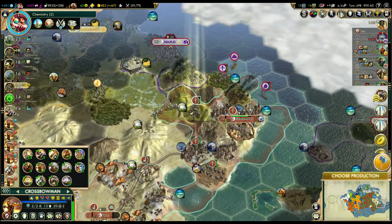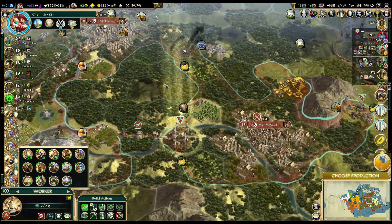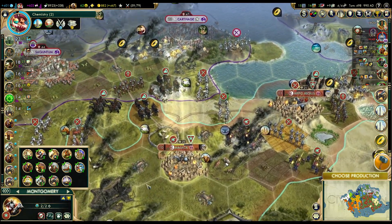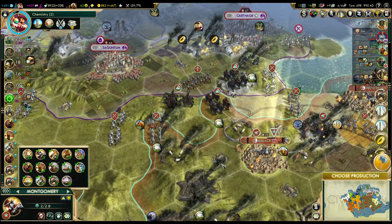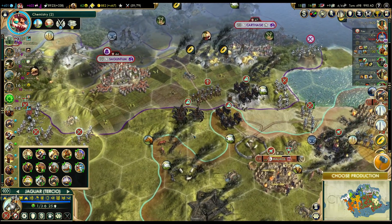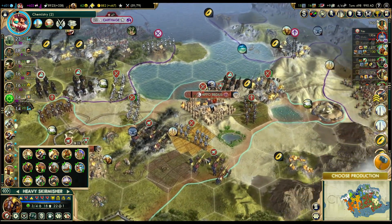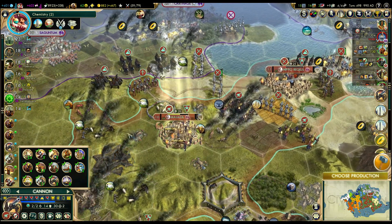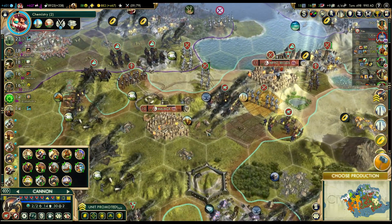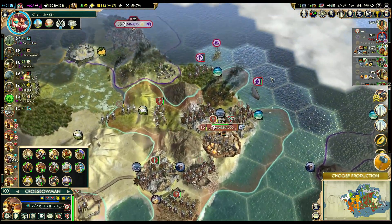Definitely need some healing here too. Done with the lumber mill. I'll leave all the skirmishers around here. Careful with that Caravelle - there might be some ships hiding under the Fog of War. Varian Doctrine looks good.